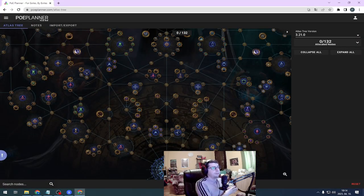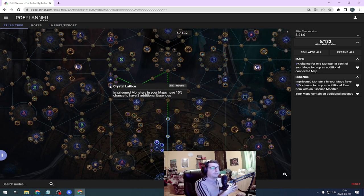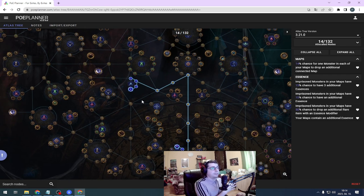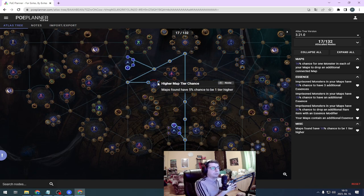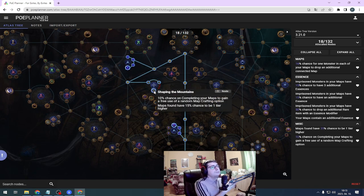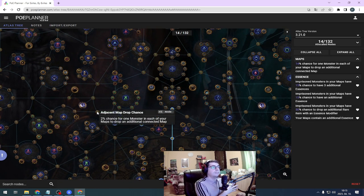Also, the map boss has a chance to drop even more maps that you can burn for more currency. Let's see what our atlas passive tree looks like — very simple and straightforward. Take the essences node so every map has at least one essence. Go towards Crystal Lattice, which gives a chance for your imprisoned essences to contain 3 more essences. If you have more atlas points, you can also allocate Shaping the Mountains. But if you don't have too many points to spare, you can skip this — then you don't have to kill the map boss, just grab the essences and leave.